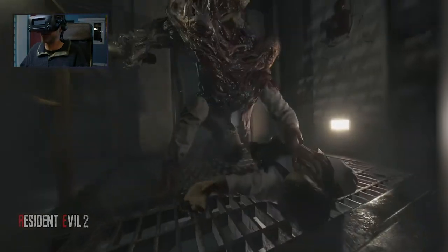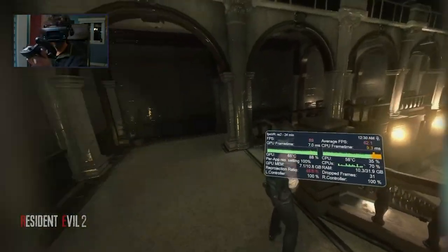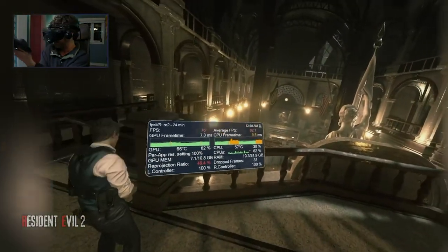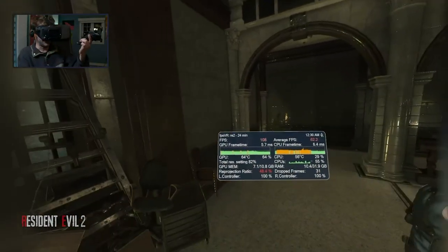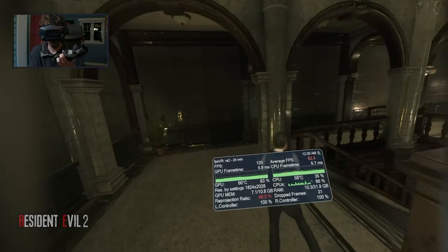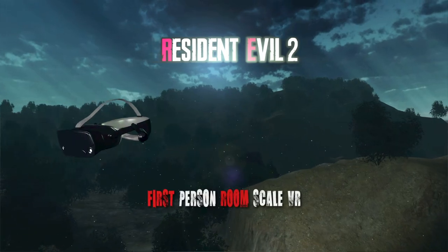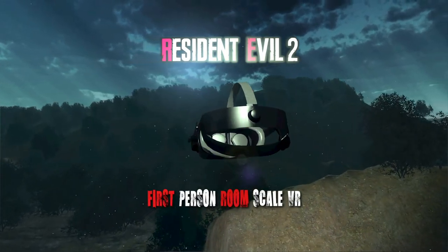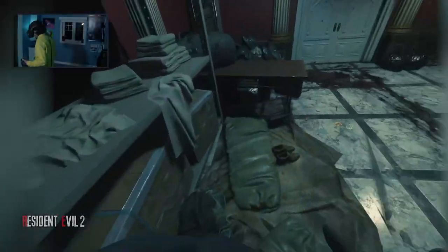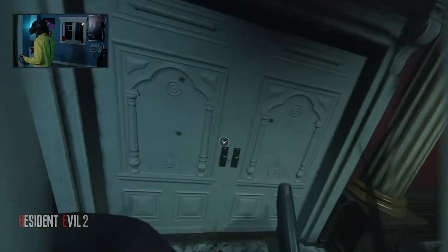If you've got a performance meter like FPS VR, just look at the frame rate. As long as you're hitting at least half the refresh rate of your headset, you should be smooth sailing. Another stat you can check in FPS VR is reprojection ratio — anything at or below 50% is excellent. Before we dive into Resident Evil 2 Remake in first person, I want you to close out of the game. This might seem annoying, but you're going to thank yourselves for doing it later.